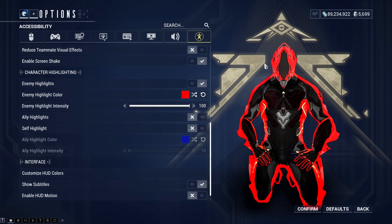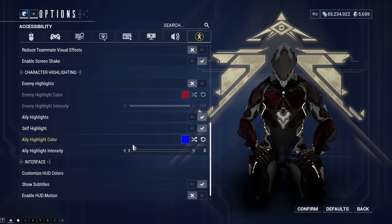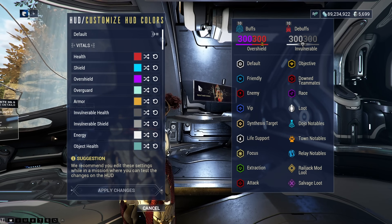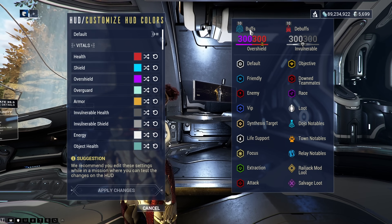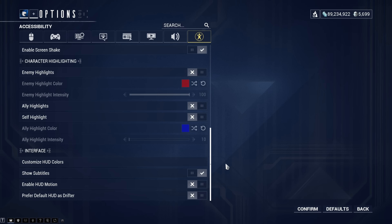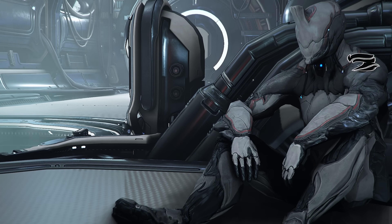There are also colorblind options under video, and you can actually highlight enemies. If you turn this on, you can see enemies will glow — either faintly or very strongly. You can do a self highlight and an ally highlight as well, so if you struggle seeing your teammates you can keep this turned on. You can also come in and change individual HUD colors — for example, if you want your buffs to stand out more, you can change the color of the buffs to yellow or something. I'm not going to mess with any of that because I'm so used to what I've got.